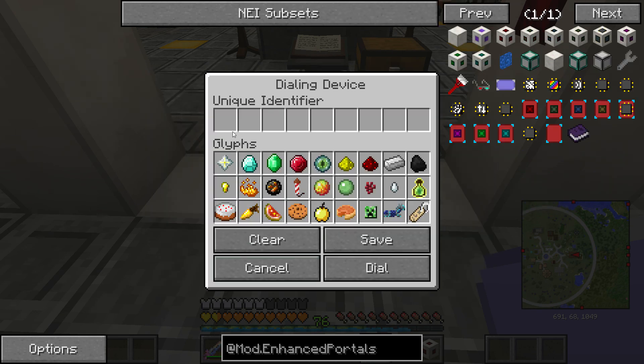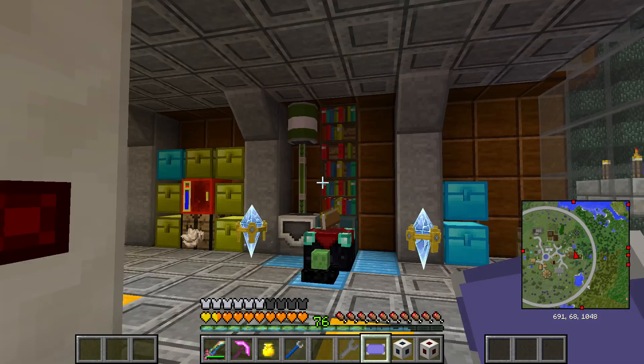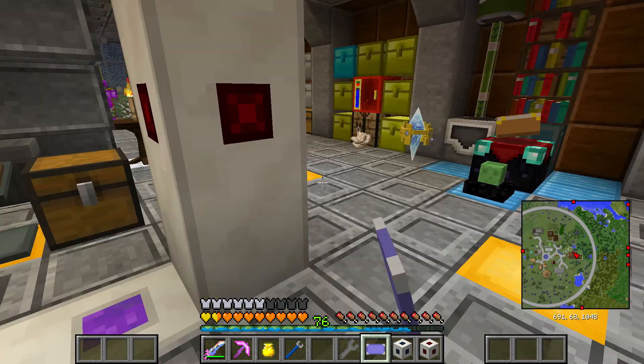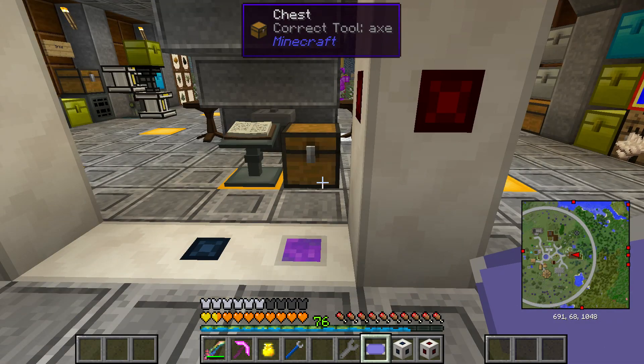Manual entry. So I think each portal is going to require its own identifier — here at the base this is going to be 'four cakes,' and then maybe at our other base we'll set it to something else. I'm going to pause the video right here and fly over to the other base and see if I can get this to work. I think we're so close — cross your fingers.